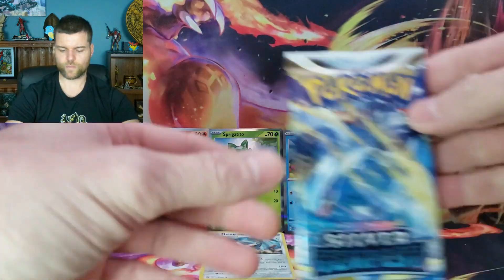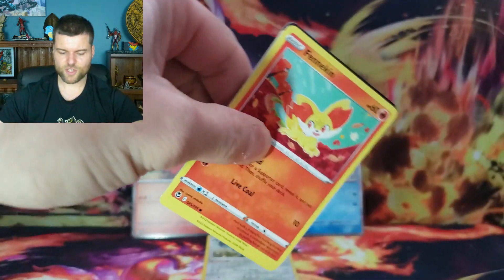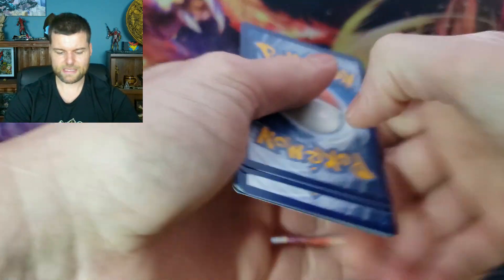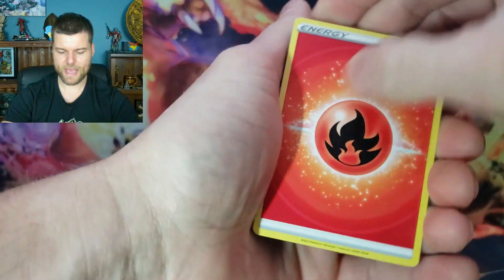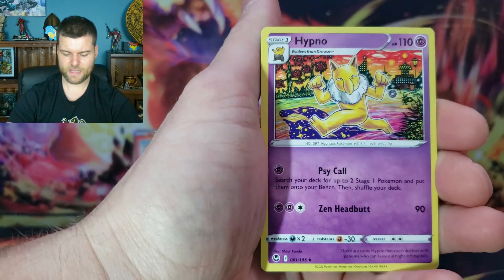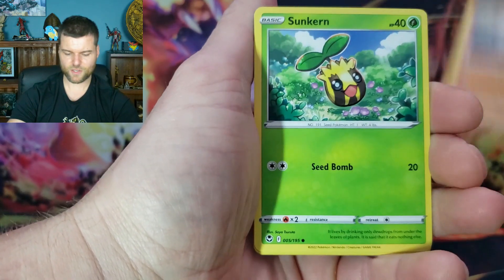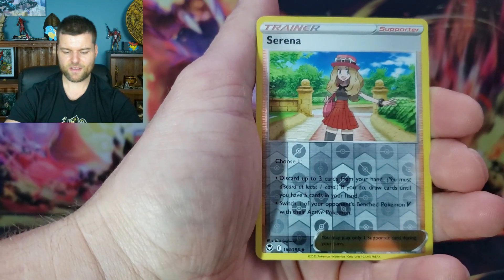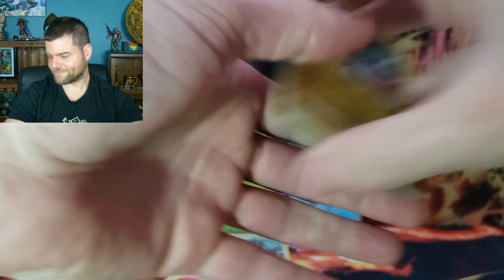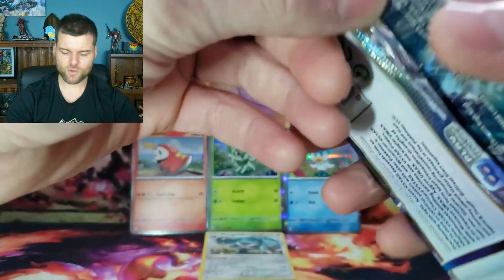Jumping into Silver Tempest — another Silver Tempest, another chance. Third pack: Energy, Ninetales, Claydol, Hypno, Fennekin, Beldrum, Baltoy, Sunkern, Phanpy. Reverse holo Serena. And a non-holo Neuron. One more pack left in the first box, and we've got a holo rare Metagross so far.